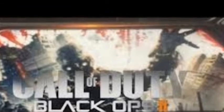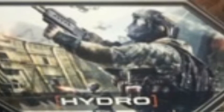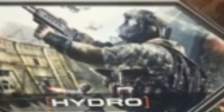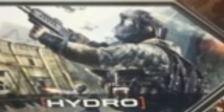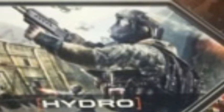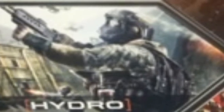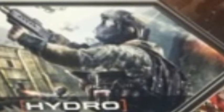Now let's go to Hydro, the multiplayer map. Hydro looks a bit like a dam, sort of like an apartment block with the dam in the background, and you can sort of see a little playground. That's really cool.